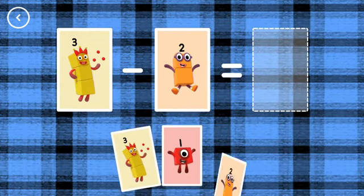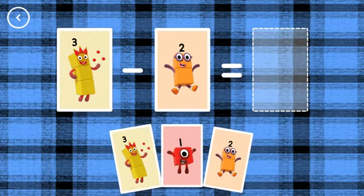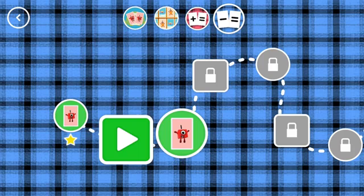That's the correct answer. 1, 3, minus 2, equals 1. Woohoo! You've earned a star! You've unlocked a new number! Look! A new level!